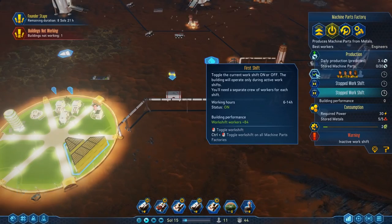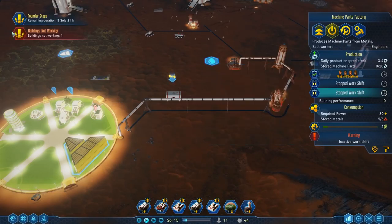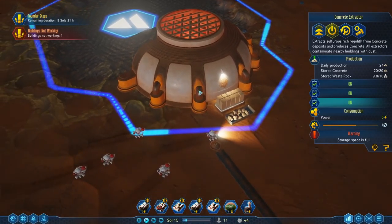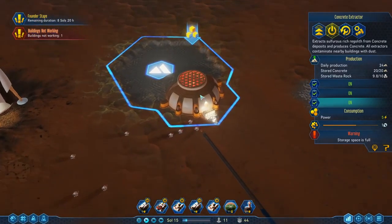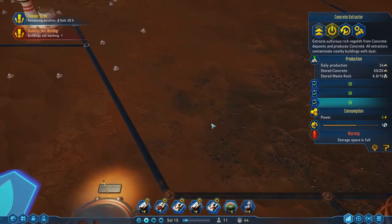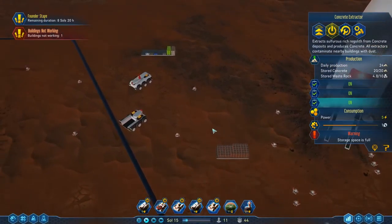Working hours six to fourteen hundred hours. We're on Sol 15 — doesn't that mean they shouldn't be working? This storage is full so it's not producing any more materials. I'm okay with that — we're not using a lot of concrete, we've got it all over the place.